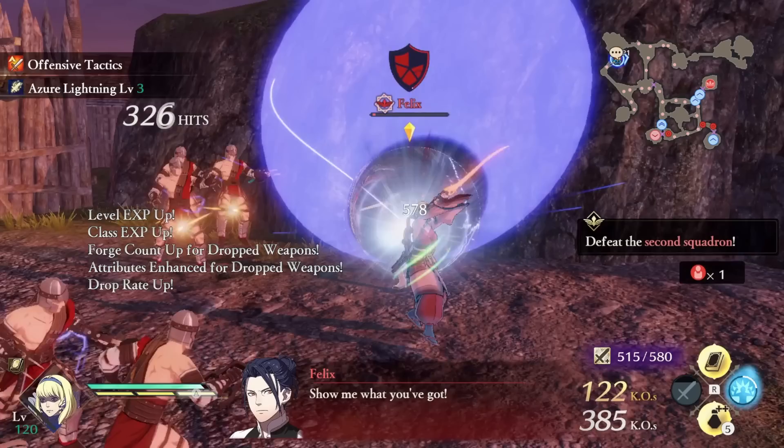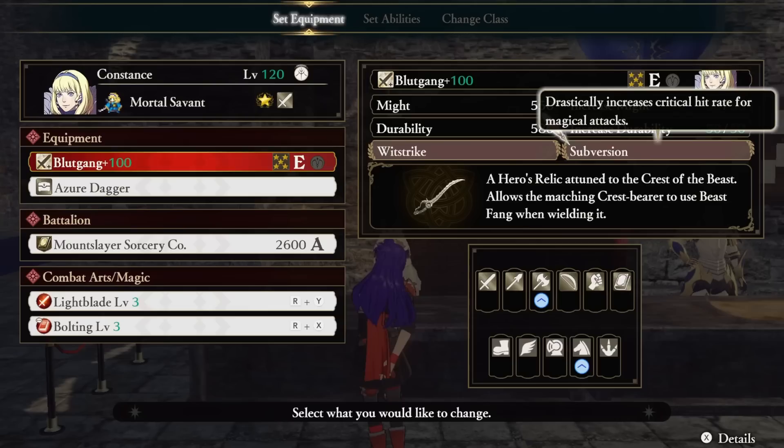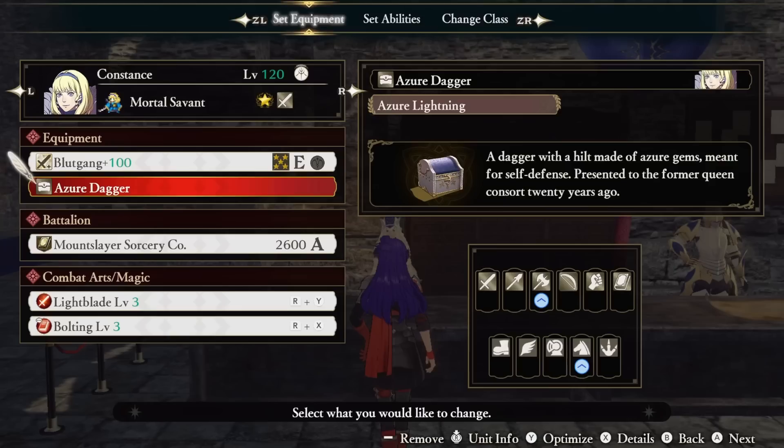Our weapon of choice is going to be the Blood Gain. The fact that Wit Strike converts all of our damage to magic, and magic is our highest stat, is just a match made in heaven. To make things even more broken, Blood Gain has a second ability called Subversion. This drastically increases our crit hit rate on our magical attacks. And it just so happens that Blood Gain just turned all of our attacks into magical attacks. How convenient.